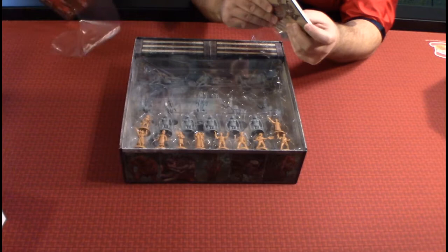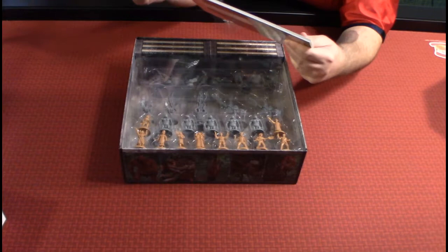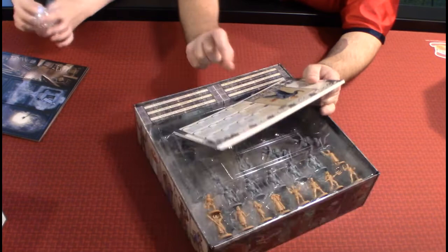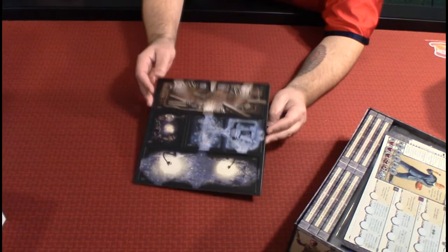So possibly this could be Father Luke — 'Vengeance belongs to the Lord, lad.' Before we open these, let's go ahead and look at these tiles real quick. I'll zoom in on these. They pop out pretty easily, so that's nice. Double-sided, obviously.